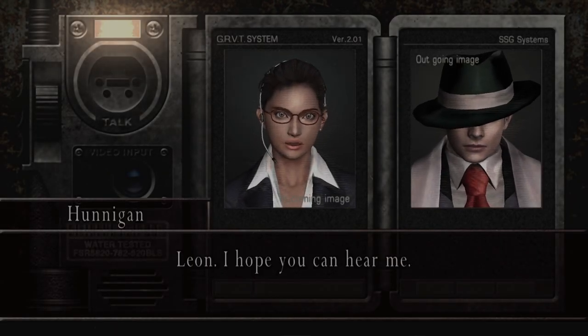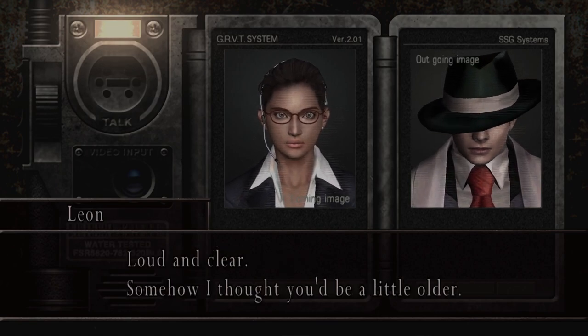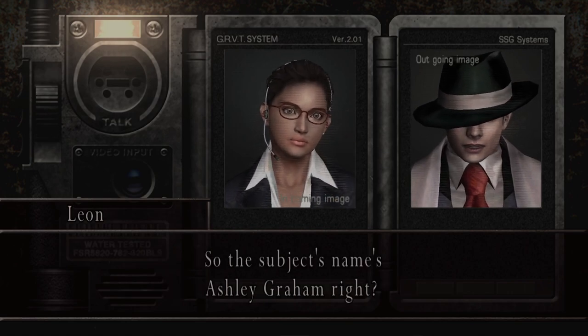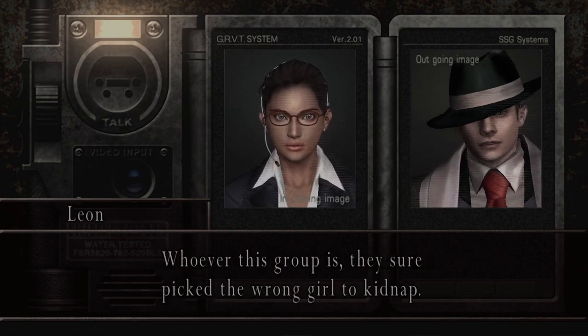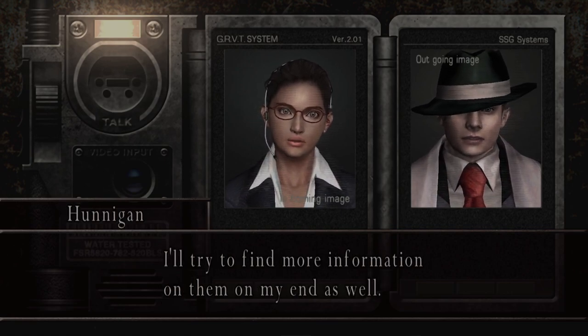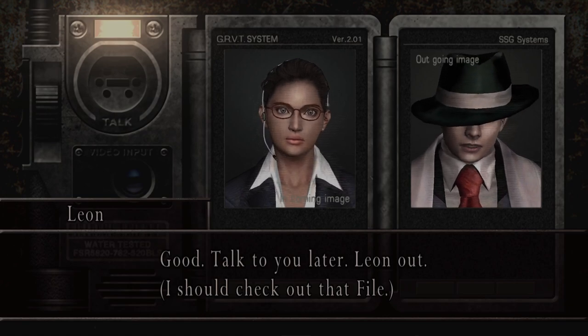Leon, I hope you can hear me. I'm Ingrid Hunnigan. I'll be your support on this mission. Loud and clear. Somehow I thought you'd be a little older. The subject's name's Ashley Graham, right? That's right, she's the daughter of the President. So try to behave yourself, okay? Whoever this group is, they sure picked the wrong girl to kidnap. I'll try to find some more information on my end as well. Talk to you later. Leon out.